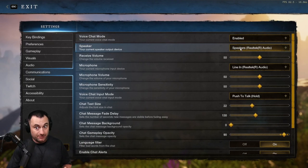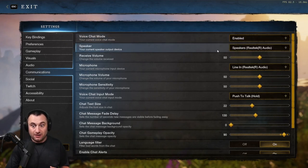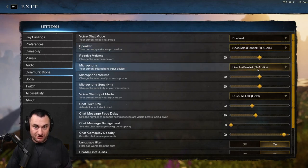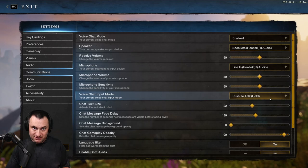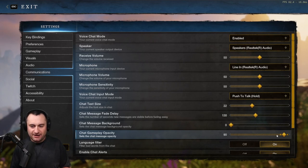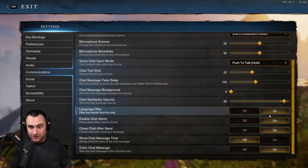In Communications, Voice Chat Mode is your VOIP — if you don't want to hear people around you, you can turn it off or set it to Group Only. You can set your audio output source for VOIP and select your microphone input here. For Push to Talk, I suggest Hold over Toggle or Always On — you generally don't want to be broadcasting all the time. Chat Text Size is handy if you have a big monitor. Fade delay and message background opacity are all personal preference.